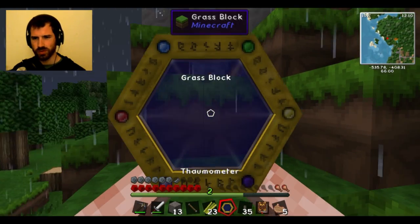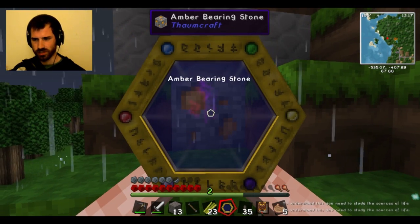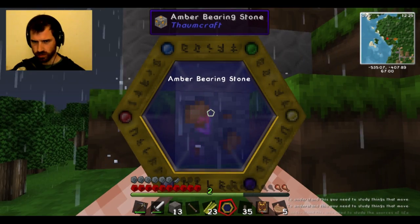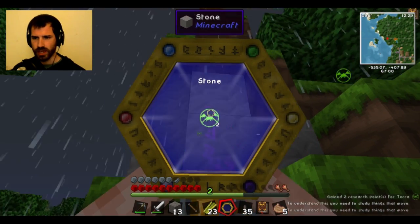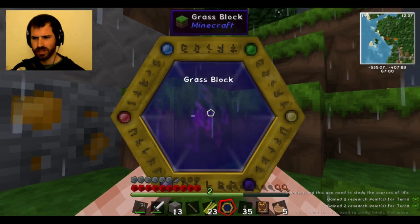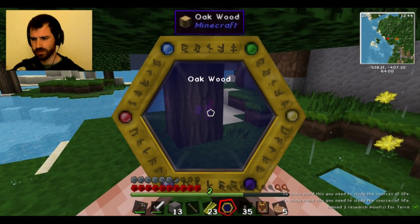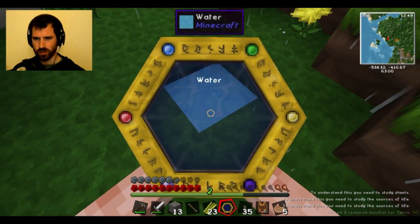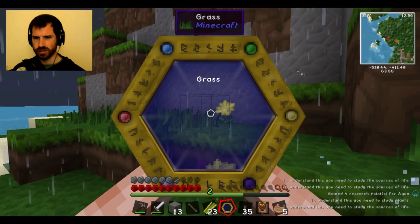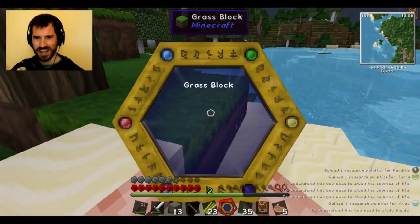Wait, I need to use this! Does this work? Sources of life. Can I scan this? This is a stone. Study things that move. I got something! Terra. And dirt — that was okay. Grass block, though — can't do a grass block. Oak leaves? No. What about water? Jackpot. What about grass? Also no. Sand — hey, alright, I'm getting the hang of this.